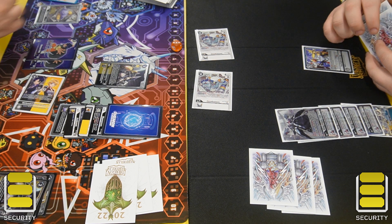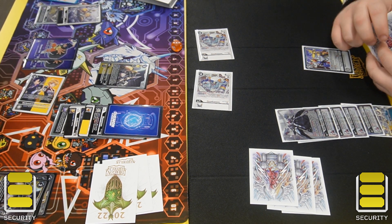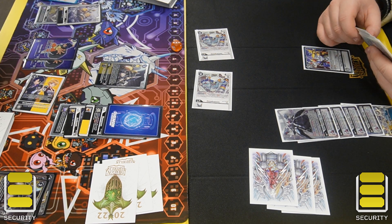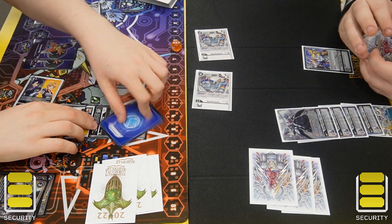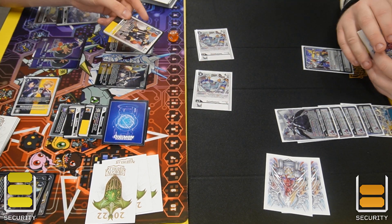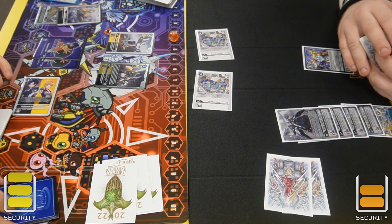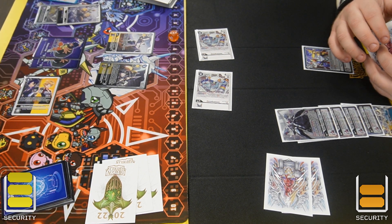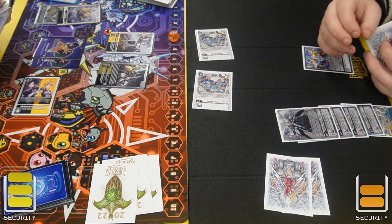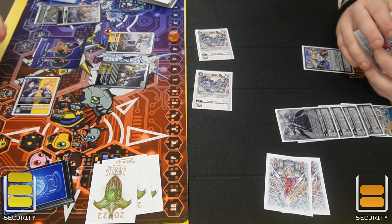The Duo Tamer allows me to gain a memory and draw a card — very, very nice. Once you get this deck going it feels like it's almost impossible to lose. I swing with the GigaMon, which allows me to look at the top card for as many black or green tamers, and that lets me play a Digimon up to cost 10. Here I play the Knight Chessmon.